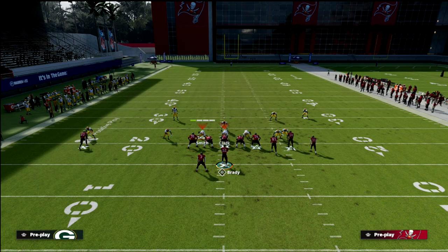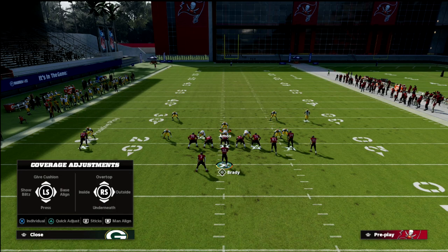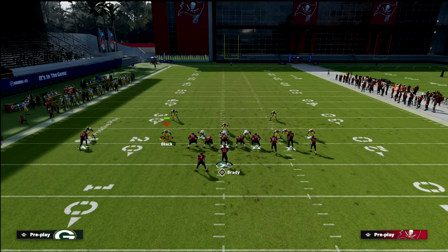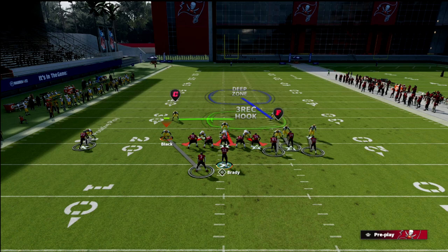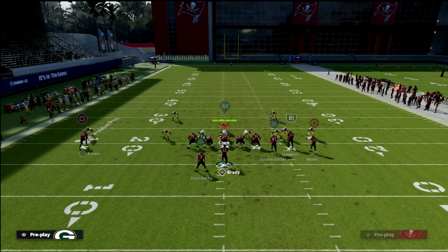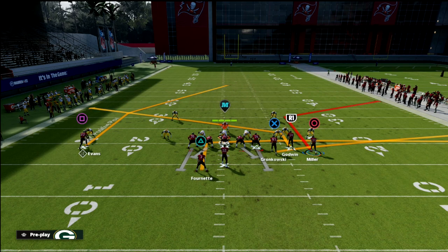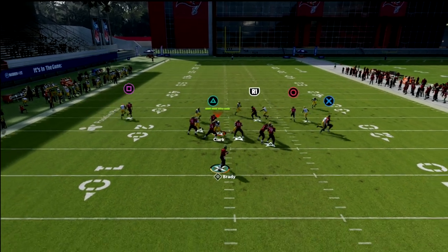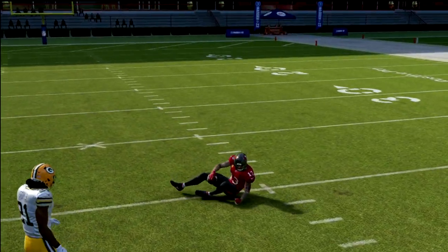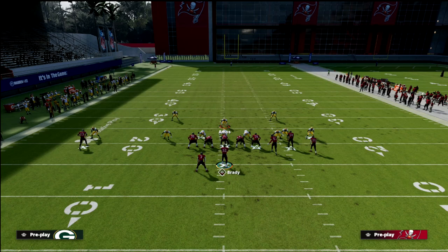If you back off that outside receiver you're still going to get a really good jam, and now you're not going to get killed on the wheel. On the left side it's a little different in terms of how I like to cover the running back. I don't want to get into a position where I'm getting hit with a running back in-route, then a slant, then a post — eating up underneath while a post runs over my face with no help.